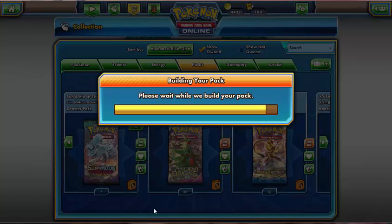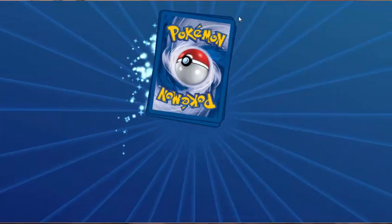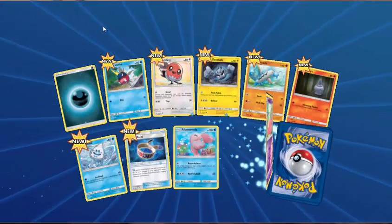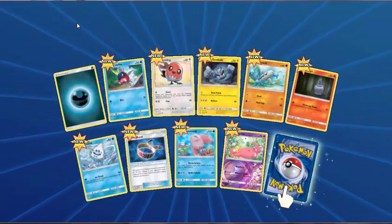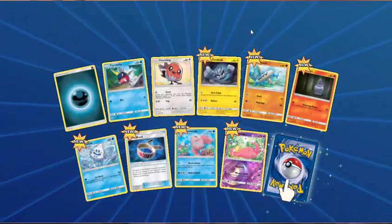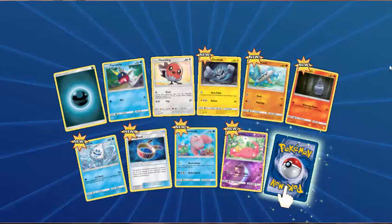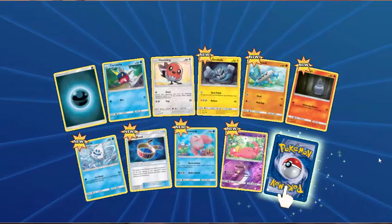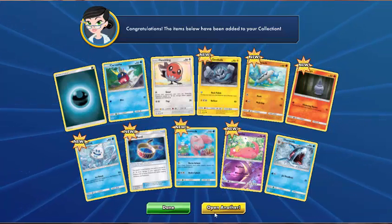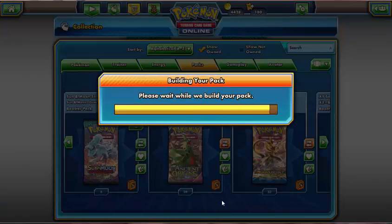Obviously I know we've only got a few packs here. Once my token count gets up to 10,000, I'll be buying a ton of Guardians Rising packs which I will open on here for you, like I did with the Sun and Moon ones. So we've got Dark Energy, Kiawe, Fletchling, Alolan Geodude, Barboach, Litwick, Vanillish, Choice Band, Lana, reverse holo of Slowpoke, and the rare is a Sharpedo.